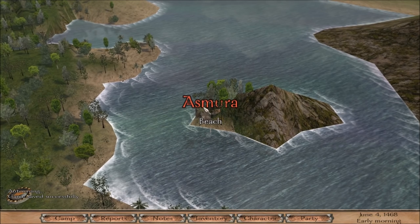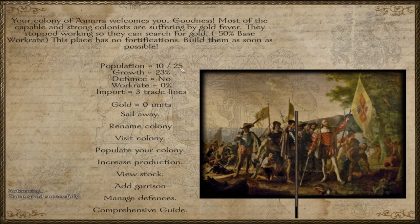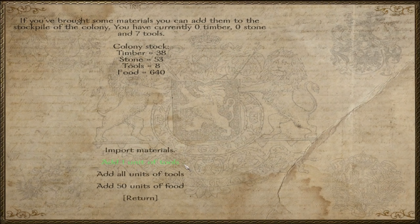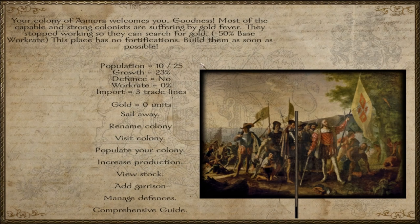They're already here. Population cap is already up to 25% and there's actually growth going on. Most of the capable and strong colonists are suffering from gold fever - they stopped working to search for gold. Wouldn't that actually be a good thing though? We're trying to get gold. We do have a decent amount of tools here and we're almost at max food.